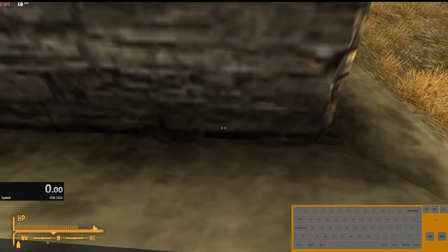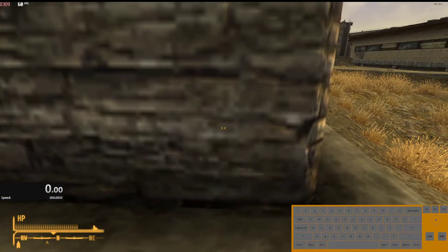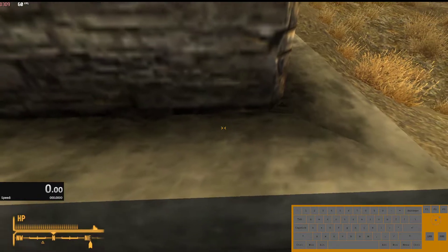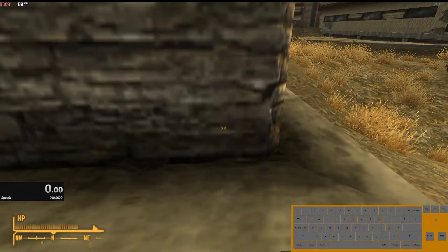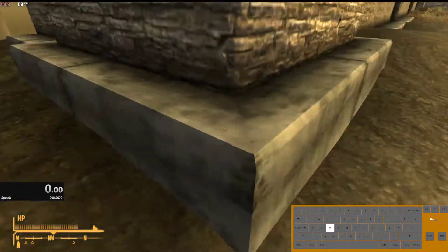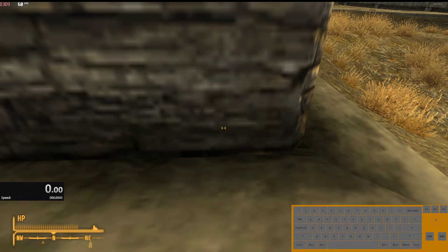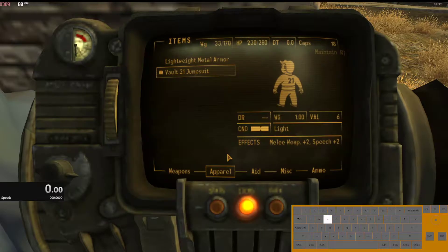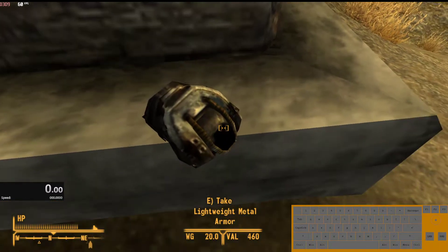My trick to make it consistent is to come up perpendicular on the side here and be right in the middle of this brick, right from the edge — you can see this little line here. I'll put my cursor right in the middle of it, then hit S to back up just a little bit, and that gives me the perfect placement of the armor. If you're too close, it might get stuck in the wall or spit out to the side. Then go into your inventory, close any notifications, bring your cursor to Lightweight Metal Armor, right-click it and drop it, and it should fall right into place.